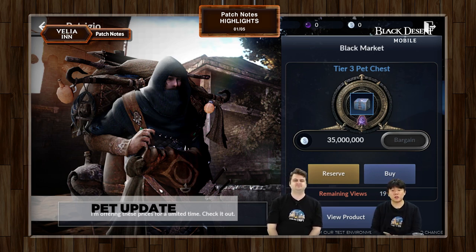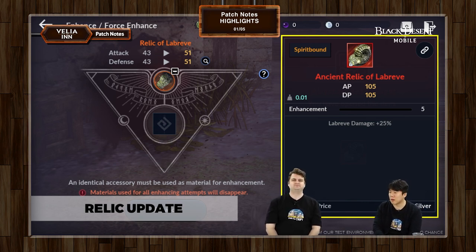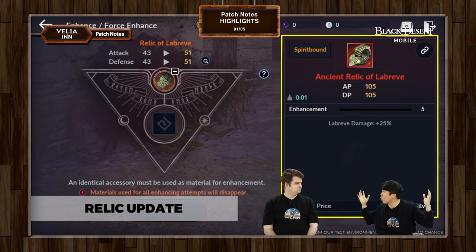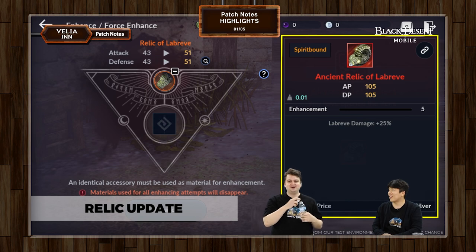Let's go to the next part of the update. When we posted one sentence saying we're going to have a relic update in the patch, people on Discord were making all these crazy speculations as to what the word 'relic' even means — like, are they going to release a pink relic, or talking about the node war siege world relics, or changing something in reminisce? The word 'relic' is used quite widespread in the game; it means more than a couple of things.